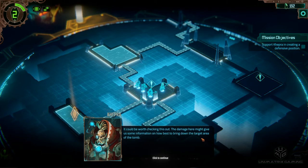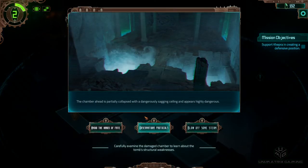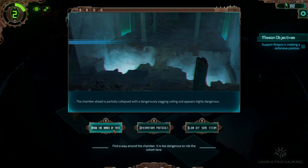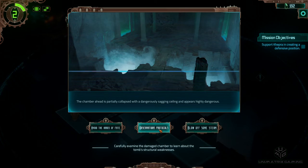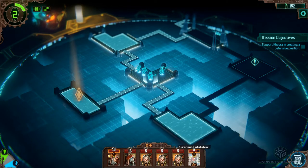Could be worth checking this out — the damage here might give us some information on how best to bring down the target area of the tomb. The chamber ahead is partially collapsed with a dangerously sagging ceiling and appears highly dangerous. Avoid the hands of fate — find a way around the chamber, it's too dangerous to risk the cohort. Observations protocols — carefully examine the damaged chamber to learn about the tomb's structural weaknesses. Blow off some steam — try to bring down the whole chamber to test placement of demolition charges. Let's go for observe. We got some CP, lost a bit of health on our Rust Stalker.